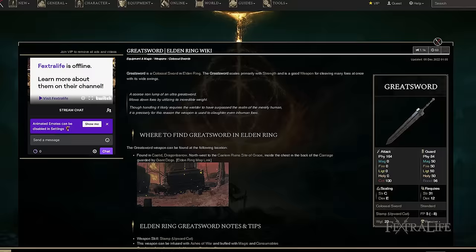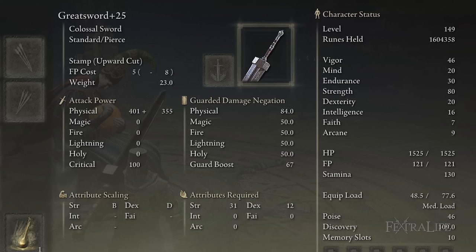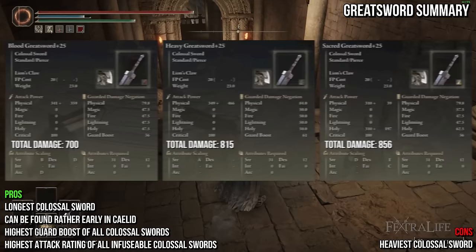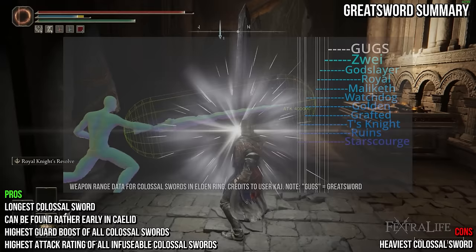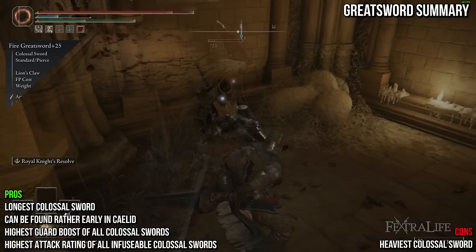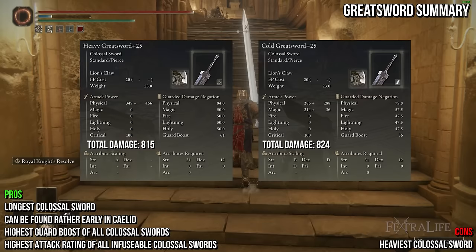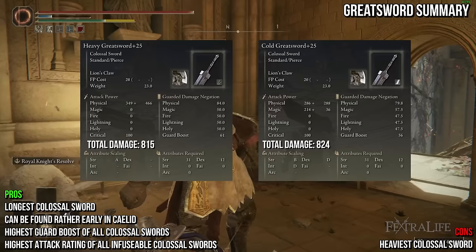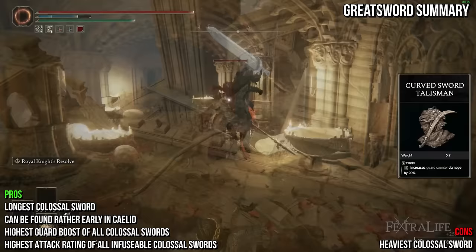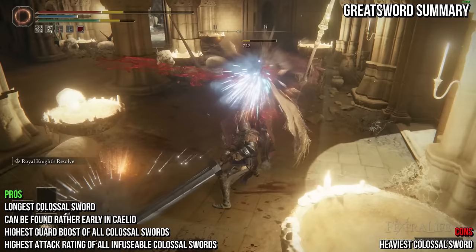Up next we have the Greatsword, which is actually a colossal sword. It has a unique slashing R2 and deals physical damage. It's tied for the heaviest colossal sword at 23 and requires a lot of points in strength and some dexterity. The Greatsword is the pound-for-pound king of infusible colossal swords — it wins on attack rating in nearly every category, it's the longest colossal sword, has the highest guard boost and protection, and you can acquire it with a 2-minute horse ride to Caelid without killing a single enemy. The downside is it's extremely heavy, making it a bit harder to wield early on while still medium rolling. Fire infusion deals the most damage, followed closely by Magic, then Sacred and Flame Art. Using the curved Sword Talisman will increase your block counter damage. You can also use the Great Shield Talisman to increase guard boost by 10%, giving around 73 guard boost on the standard version.